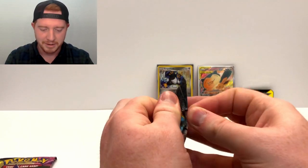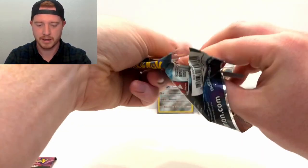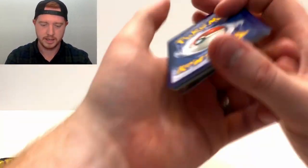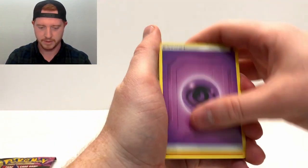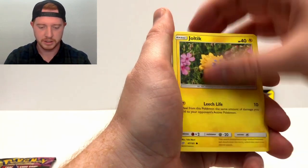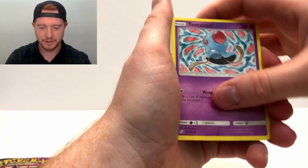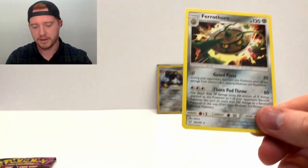Gengar and Mimikyu is my favorite so we're going to save that for last. Let's crack this Team Up pack open. We got Energy, Charmeleon, Unidentified Fossil, Farfetch'd, Vulpix, Joltik, Blitzle, Squirtle taking a nap - adorable as always - Tentacool, our reverse is a Ponyta, and our rare is a Ferrothorn, regular rare.